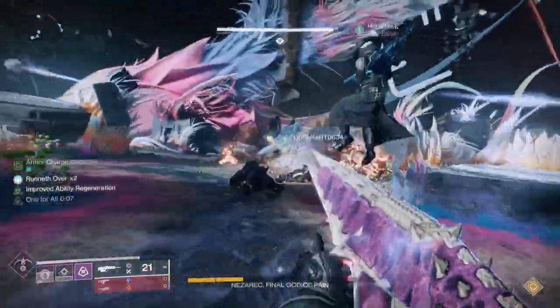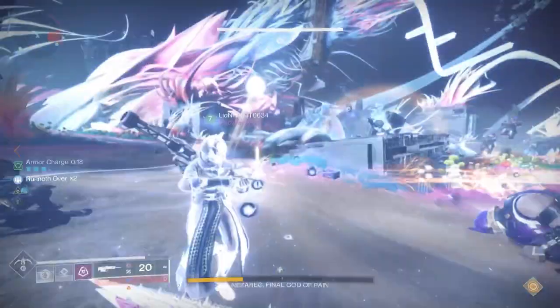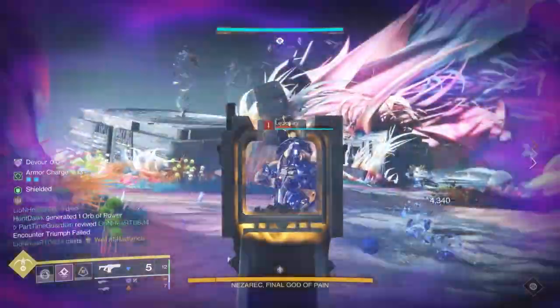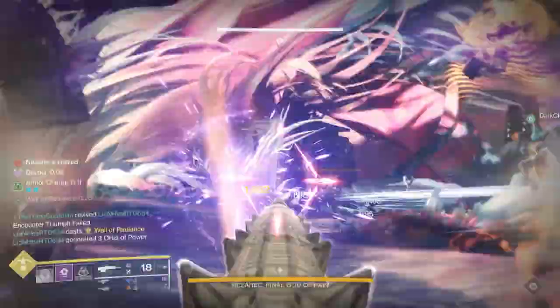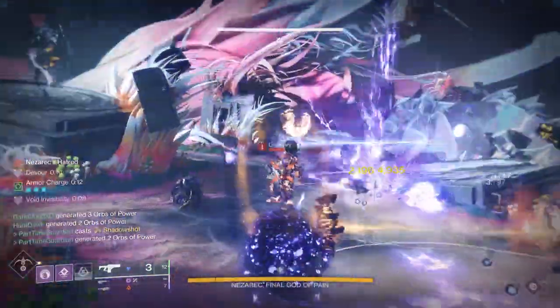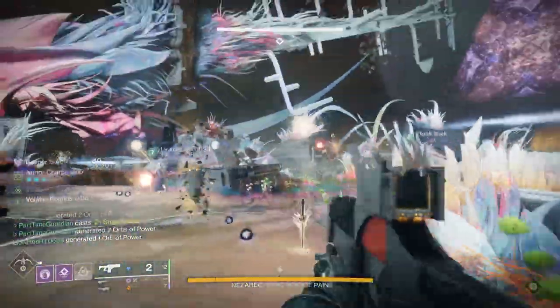Nezarec is going to put his hatred on three people in the fireteam, and that's how you aggro him — he chases those people around. Very early in the encounter, you're going to want to shoot his chest. Someone's going to want to take that off of them, because over time that's actually going to lead to the white mechanic if you're not careful. Take his hatred, but keep him generally pointed toward the fireteam.